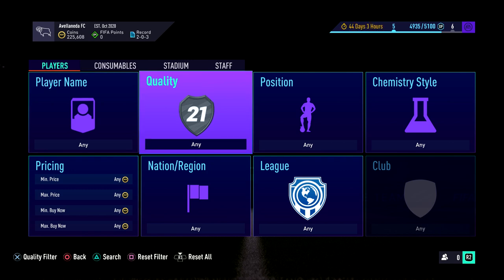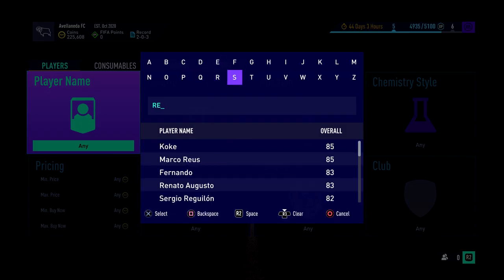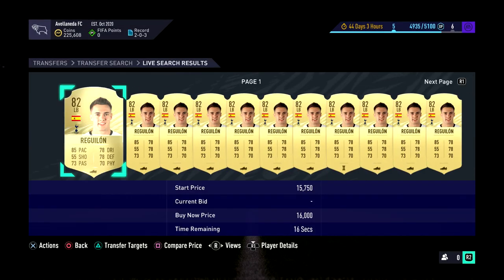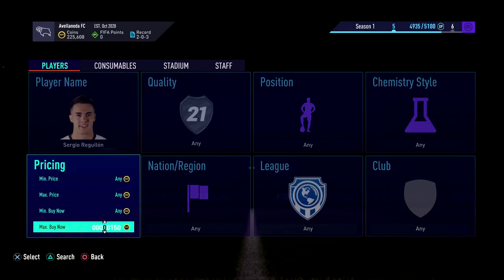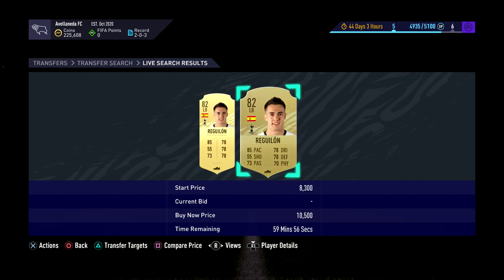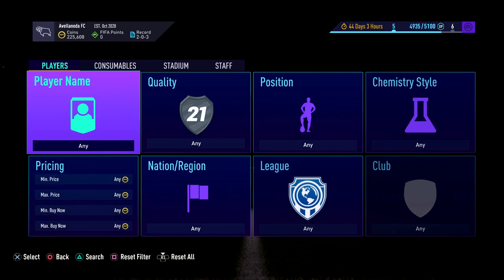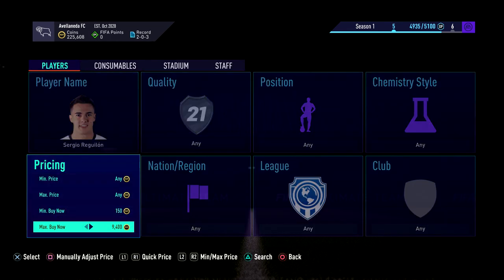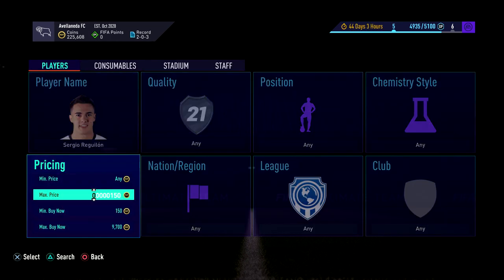It might be for everyone - a lot of you might already know exactly what to do, which is of course no problem at all. I thought I'd just show some of you that are new to the game. So you want to find a player that's going for a decent price. Let's say Sergio Reguilon - he is currently at around 10k. Let's say you've got a bit of coins and you want to make some more. Reguilon is selling for 10,750, maybe up to 11k. So we want to try and snipe him at like 9,700.